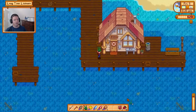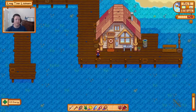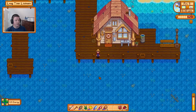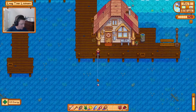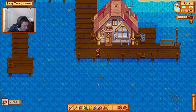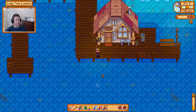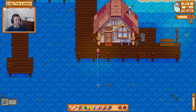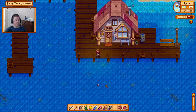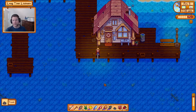Let's just eat some salmon berries — I was thinking I'd eat a fish, but I want to save the fish to sell. We eat one more salmon berry, which will get us pretty late into the night. We're down to one inventory spot. If I get a treasure chest we might have to throw something away, but I'm totally fine throwing away trash if needed.